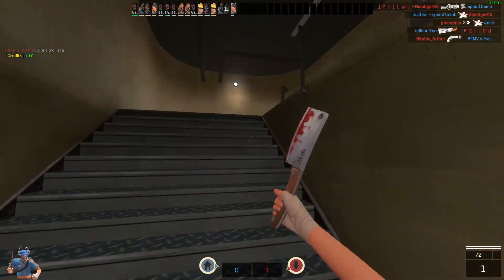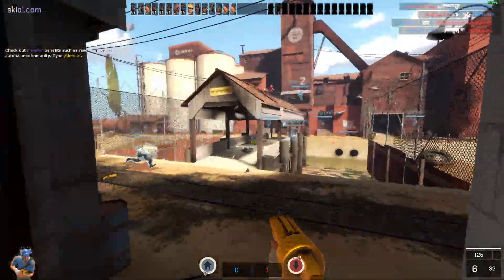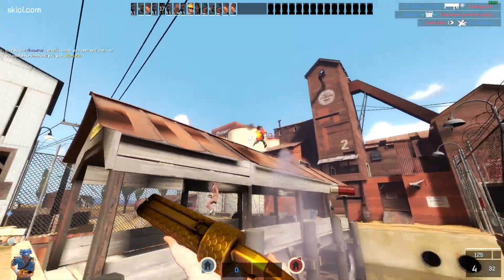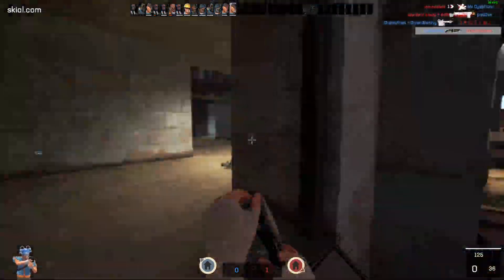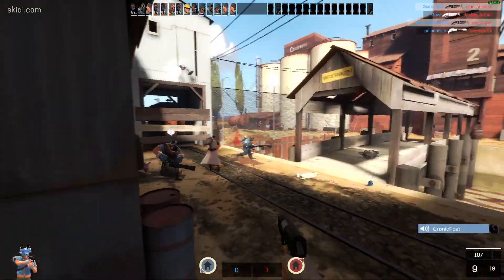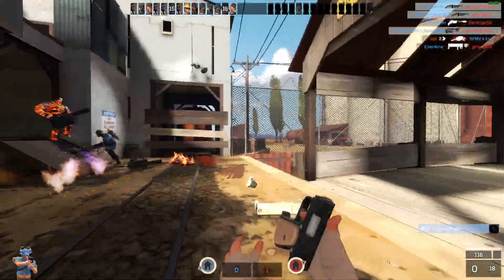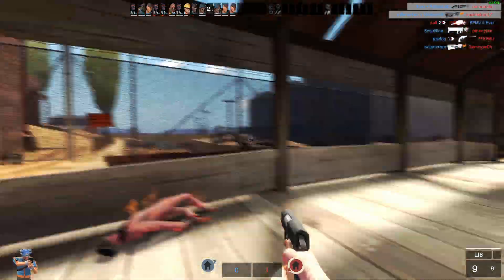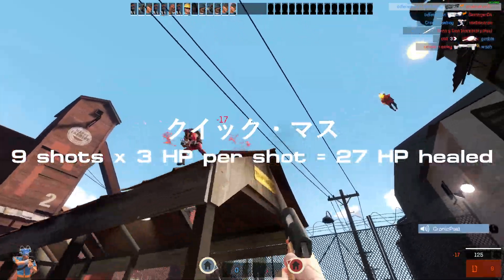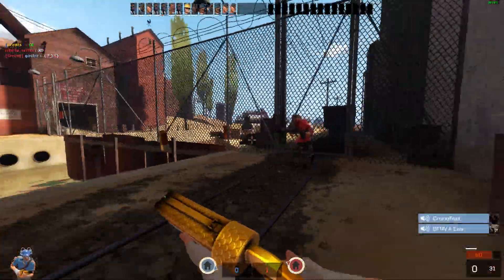Try something like the Wrap Assassin instead, which is melee. I do seem to have a kind heart toward people that use the Pretty Boy's Pocket Pistol. As I stated previously, it is probably tied with the Mad Milk in terms of being the best scout secondary — they're both useful in their own rights. The good advantage it has is that it heals with each shot, so you can definitely use this if you're in a bit of a pinch, especially when using certain playstyles.